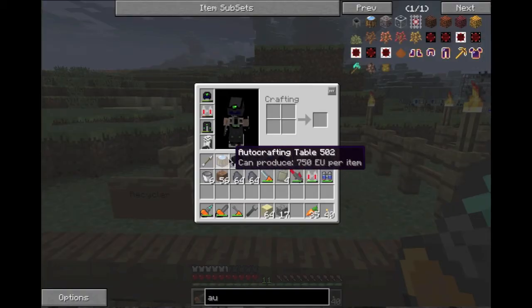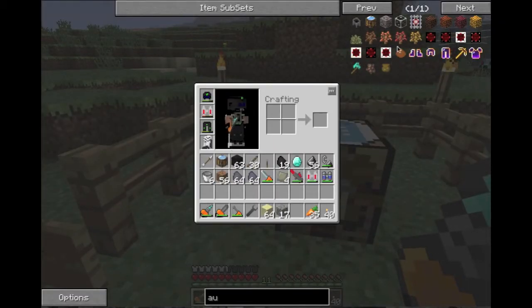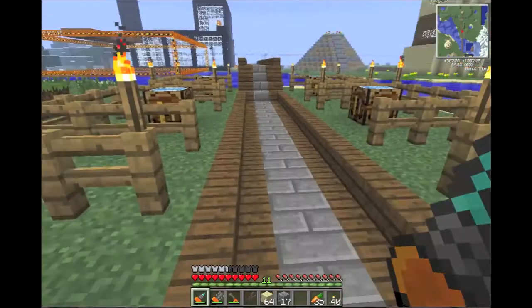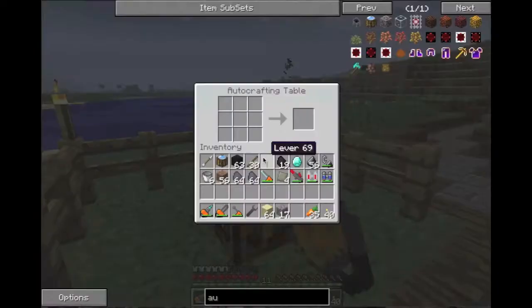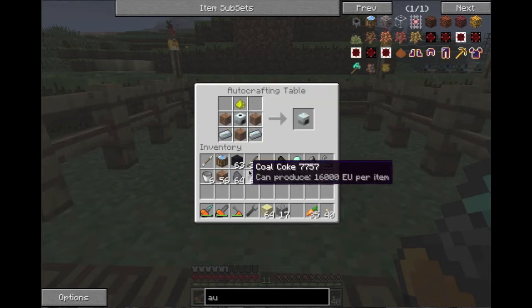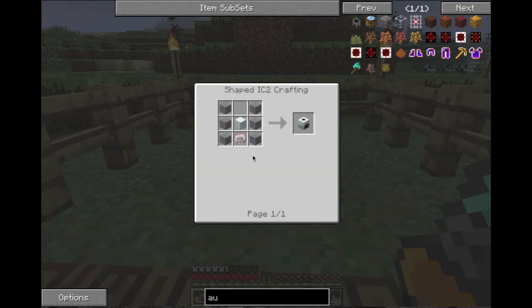The thing we're gonna be able to make over here is the recycler. I have made auto crafting tables — I'll show you just how to make them. You just need wood gears around a crafting table. This is what a recycler looks like: it is three pieces of dirt, a compressor, two pieces of refined iron, and a piece of glowstone dust in this configuration. Pretty simple.